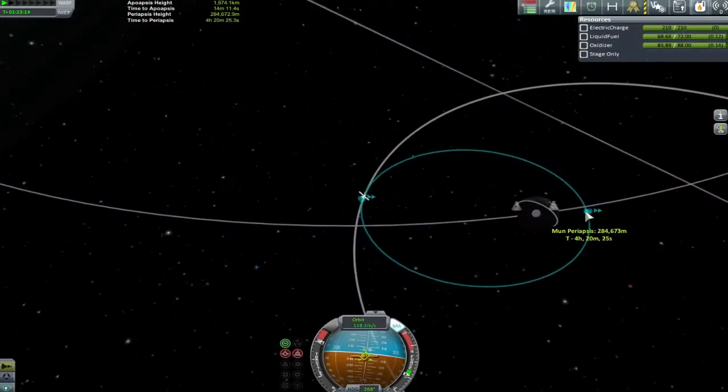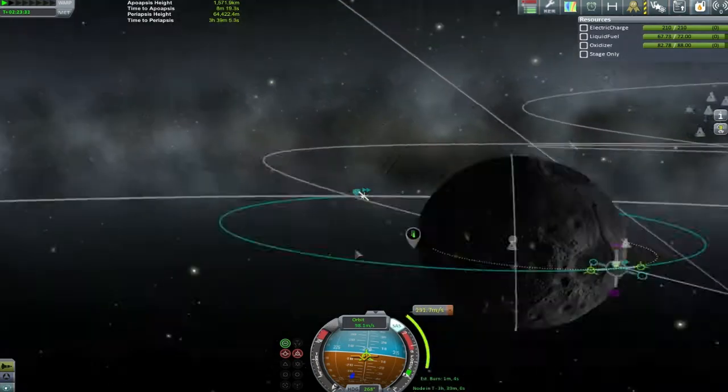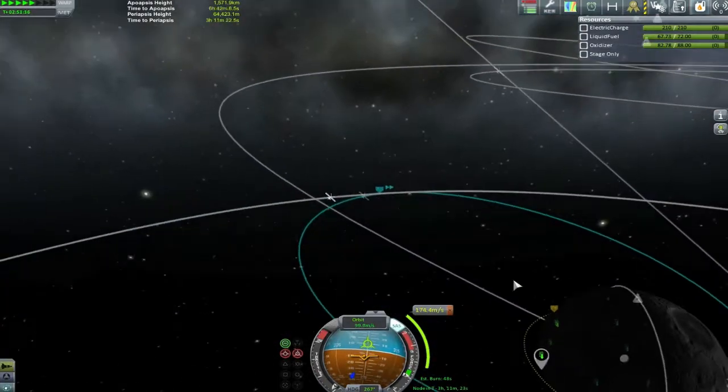Anyway, we broke our fairings and here we go — this is the bug. It is my tiny little moon probe. I wish I'd put wheels on it at this point, actually, because there were a few times when wheels would be more useful.